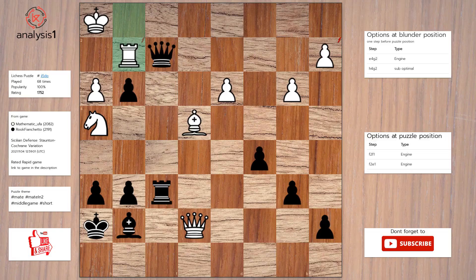Another one. The threats are: Queen takes rook check, Queen takes pawn. The checks are: Queen takes rook check, Queen to g1 check, Queen to f1 check, Queen to e1 check. Here is the solution to the puzzle: Queen to f1 check, Rook to g1, Queen takes pawn checkmate.